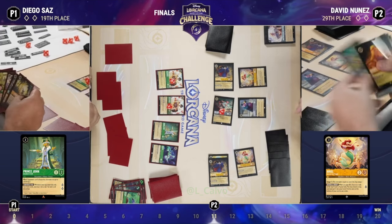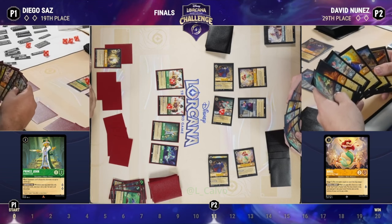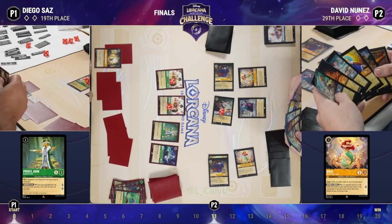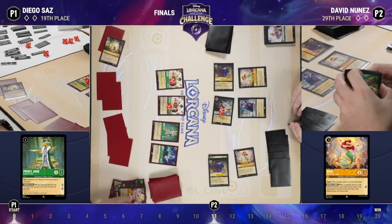David's probably knowing his time is on loan here — he's going to make sure he gets this done before Under the Sea happens. David is representing game on the board right now.